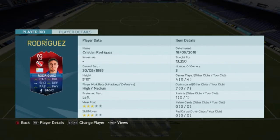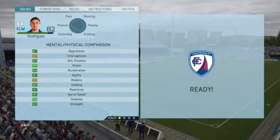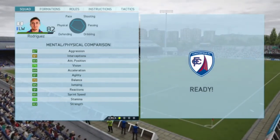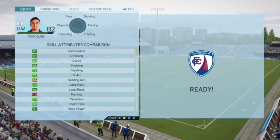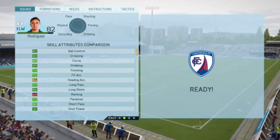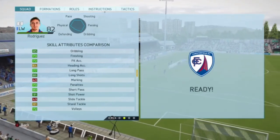Let's get into this guy's in-game stats. He's got 87 aggression, 83 attack positioning, 75 vision, 88 acceleration, 81 agility, 85 jumping, 91 reactions, 85 sprint speed, 78 stamina, and 83 strength. His skill attributes are 82 ball control, 83 crossing, 80 curve, 85 dribbling, 86 long shots, 80 short passing, and 91 shot power.